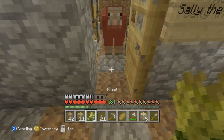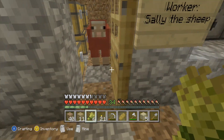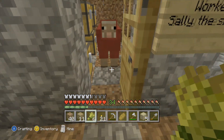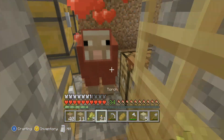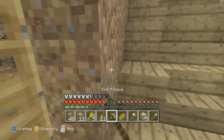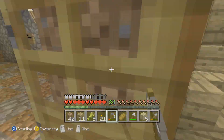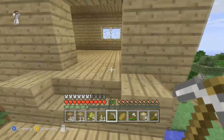Come out here, Sally! Show the viewers that you work here. All right, you're a good sheep — I'll give you some wheat. Good girl. So yeah, this is actually one of the builds — my first snack shop. If I ever need a snack, or people are wandering around my world, they can come in there and get some food.